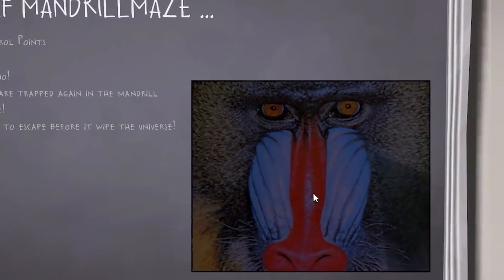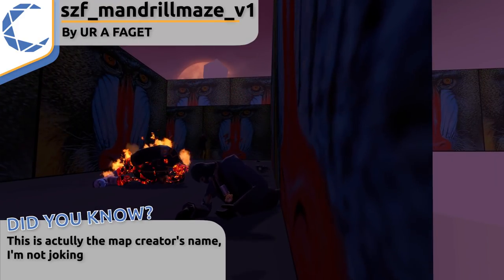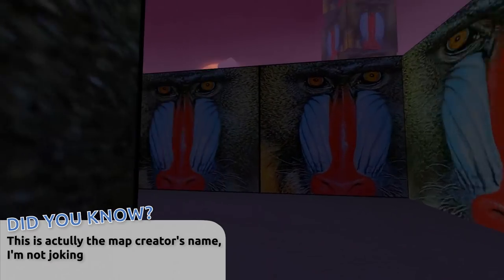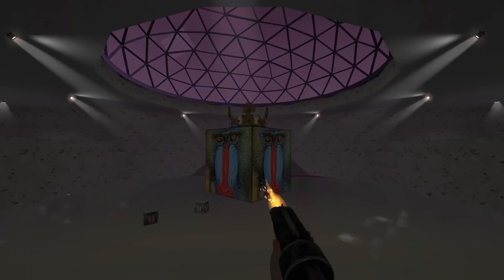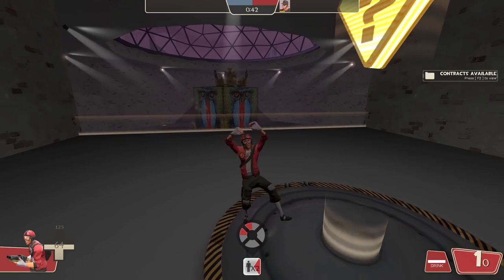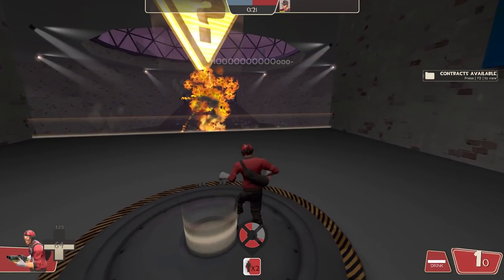Moving on to something a bit more fitting for this time of year. This is a version of Mandrill Maze made for a custom gamemode called Super Zombie Fortress. The zombie players chase the living players along the Mandrill Maze while running away from the slowly approaching wall of Mandrills. At the end of the maze, the surviving players confront the Mandrill King and try to survive his attacks while avoiding the zombies. After about 2 or so minutes, the point will be unlocked, allowing the surviving players to capture and win the round — unless they die, of course.